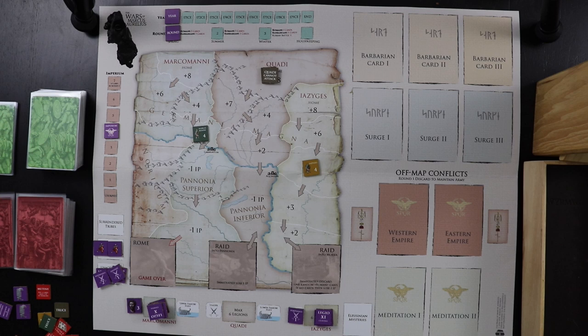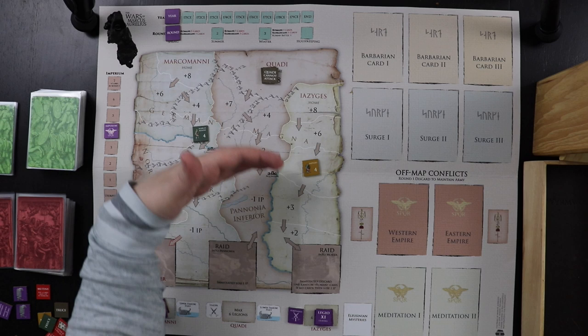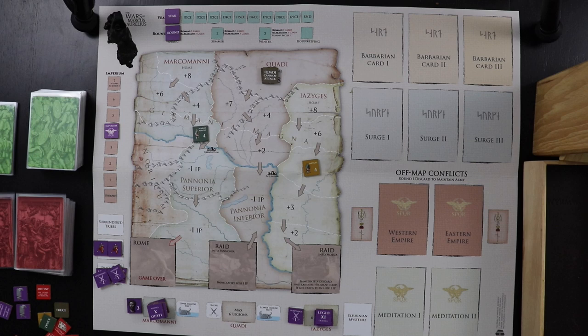Now that we've got everything set up, let's give it a quick talk-through so you know what we are doing. This game is designed to simulate the Marcomannic Wars, which were some of the defining wars of Marcus Aurelius' military career. We have three tribes: the Marcomannic, after whom the war is named, the Quadi, and the Yaziges, who are all trying to come down, cross the Danube, and cause a ruckus in the Roman Empire.